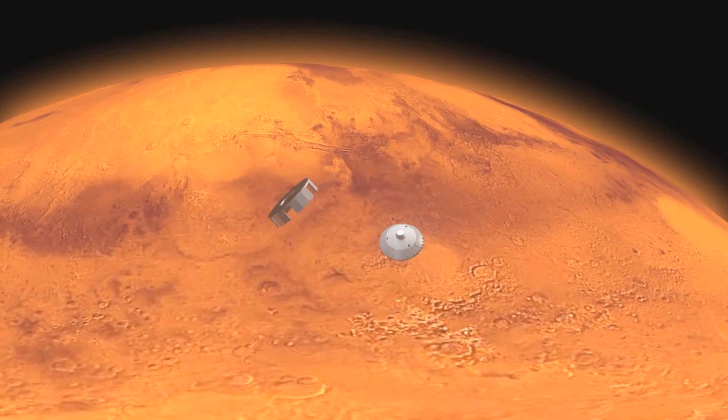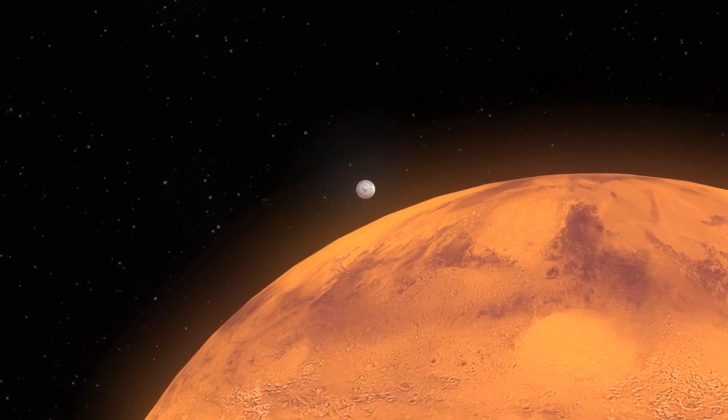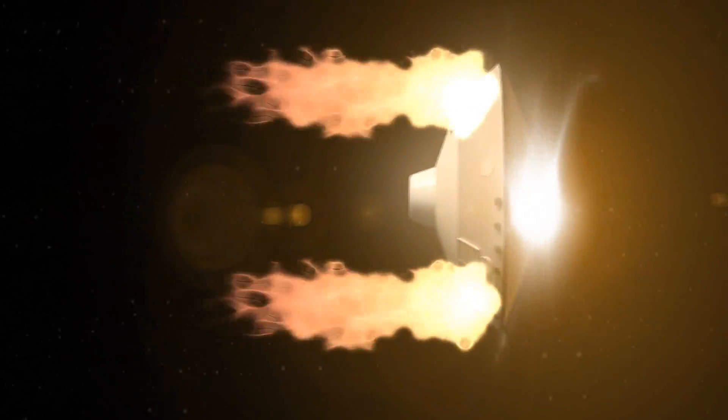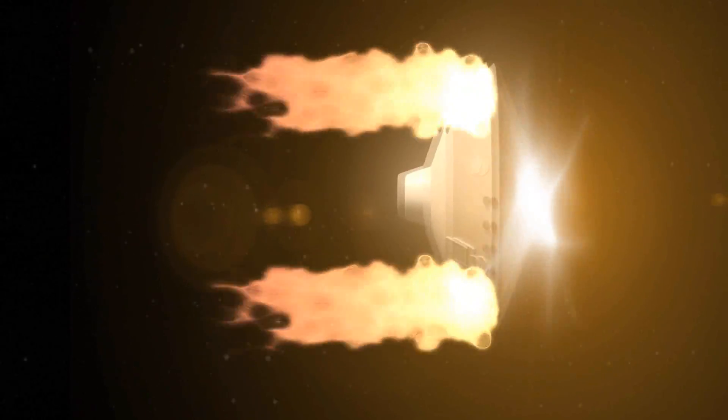It all starts at phase 0, where we're coming in at about 6 km a second and about 125 km above the Martian surface. Phase 1 will enter the atmosphere with our heat shield and decelerate up to Mach 1.5.